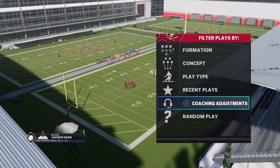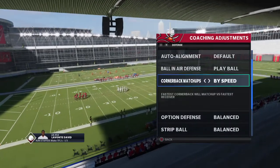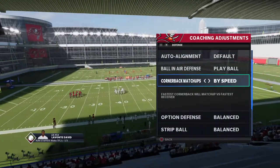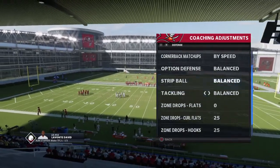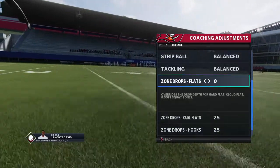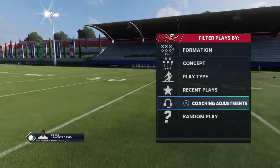Before you run this play, you want to go into coaching adjustments and make sure that your quarterback matchups are by speed. I don't care how slow the other team's wide receivers are — make sure this is by speed because it is man coverage. You also want your flats on zero, curl flats on 25, and hooks on 25.